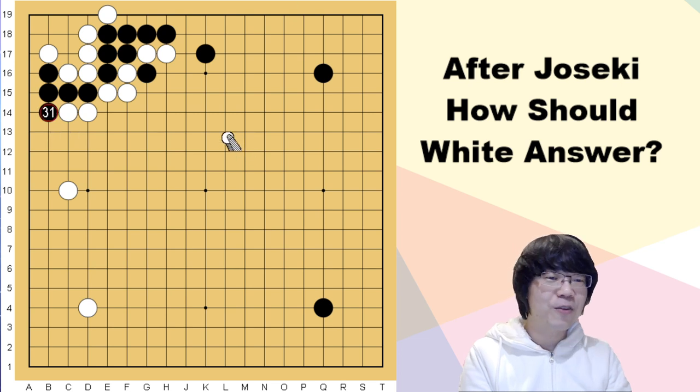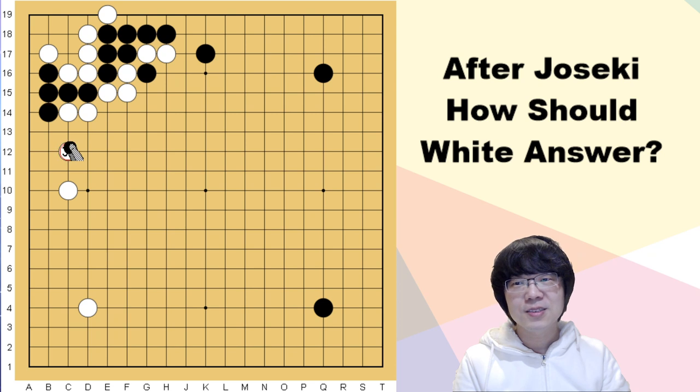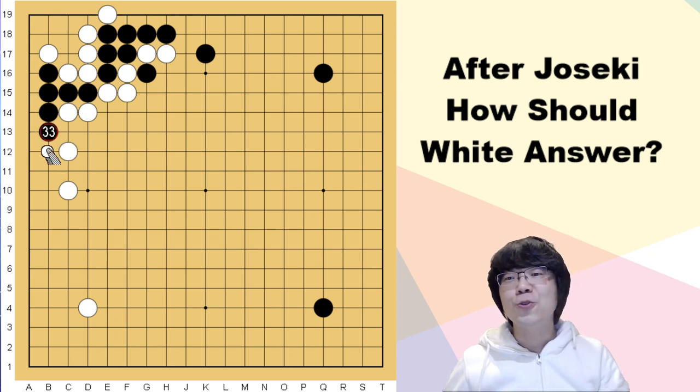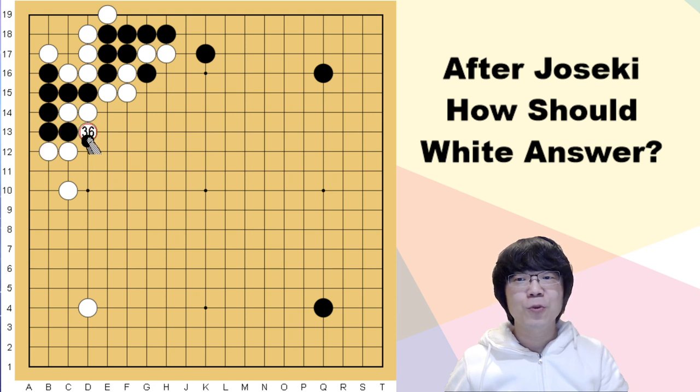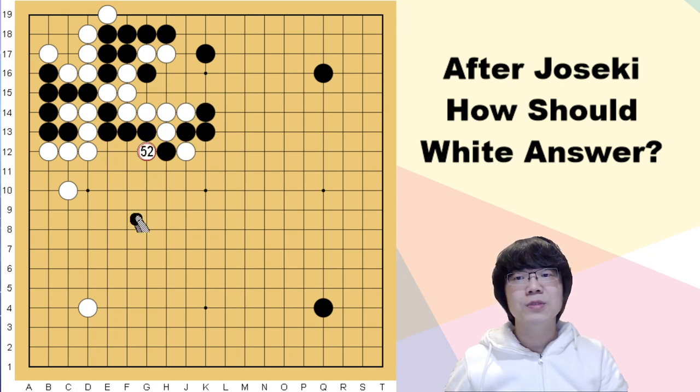If you're feeling afraid, you can even use the step back as well. Step back and you will be more confident to take care of this weakness. When black cuts here, you can just atari and connect — only care about these four stones, keep going out. Black can't make the ladder since black has so many cutting points. When black cuts on the opposite side, you can just jump here one time and everything is fine.